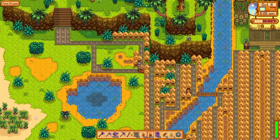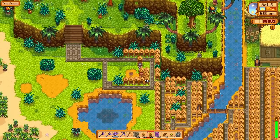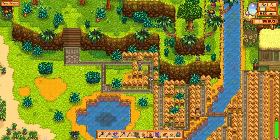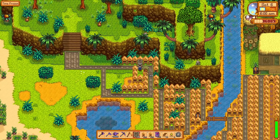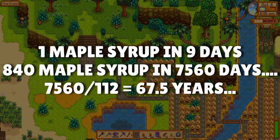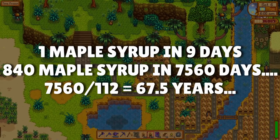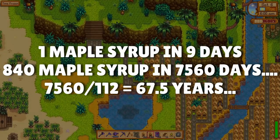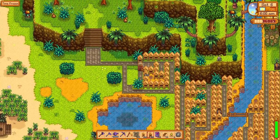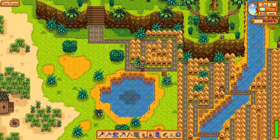I gave myself enough bee houses to cover the entire map — I ended up using about 840 of them. So you might want to get those maple trees tapped early, because at a production rate of roughly once every nine days, it would take one tree over 67 in-game years to produce enough maple syrup for this project. You'd also need about 34,000 wood, 6,720 coal, and one iron bar for each bee house, which means more coal and more iron.